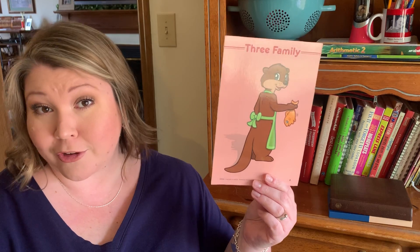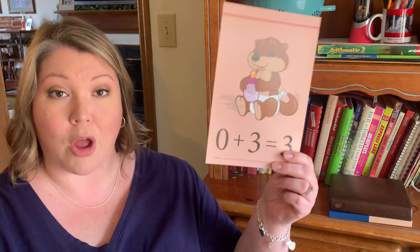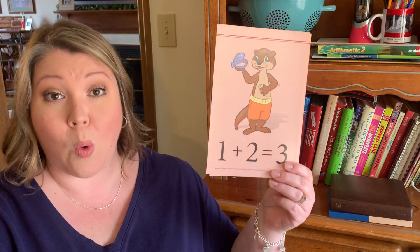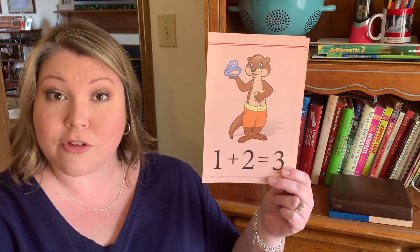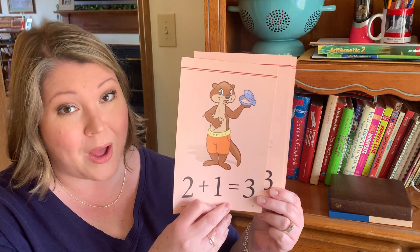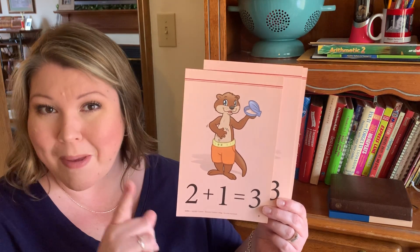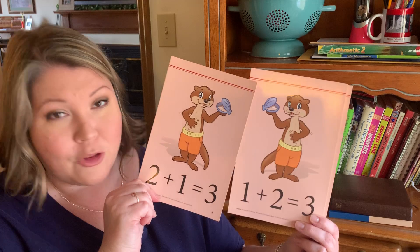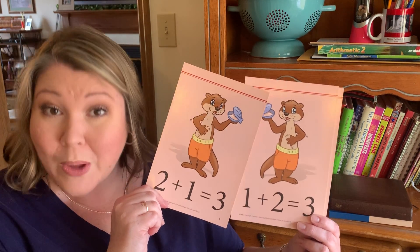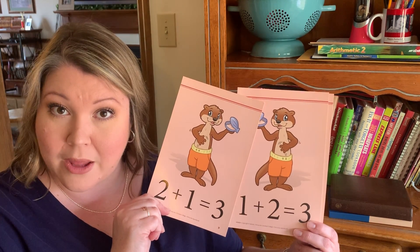We have our otters — our three addition family. Zero plus three equals three. One plus two equals three. Two plus one equals three. Most of you are thinking: you just saw twins! Look how all of the numbers are the same — they're twins. Two plus one equals three, and one plus two equals three. They're twins.